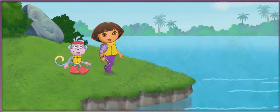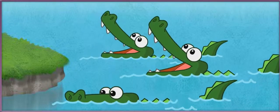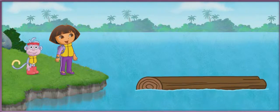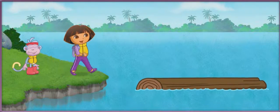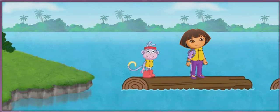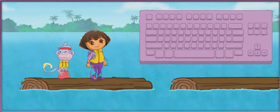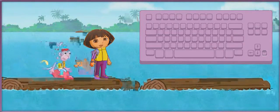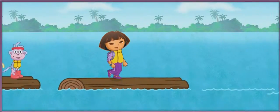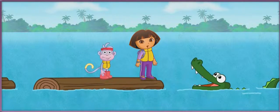¡Llegamos! We made it to Crocodile Lake! Whoa! These crocodiles sure are snappy! We can cross the lake by balancing on the tree trunks — it's just like walking on the balance beam at the gym! Walk on the tree trunks, los troncos. Press the space bar to jump. Remember, only jump on los troncos — watch out for los cocodrilos!